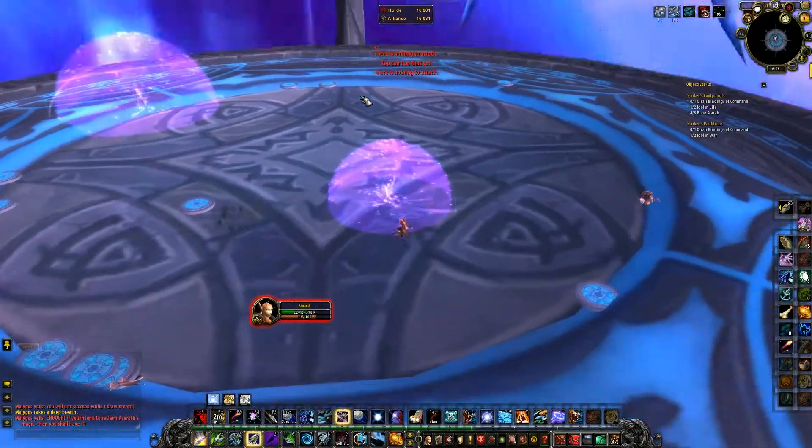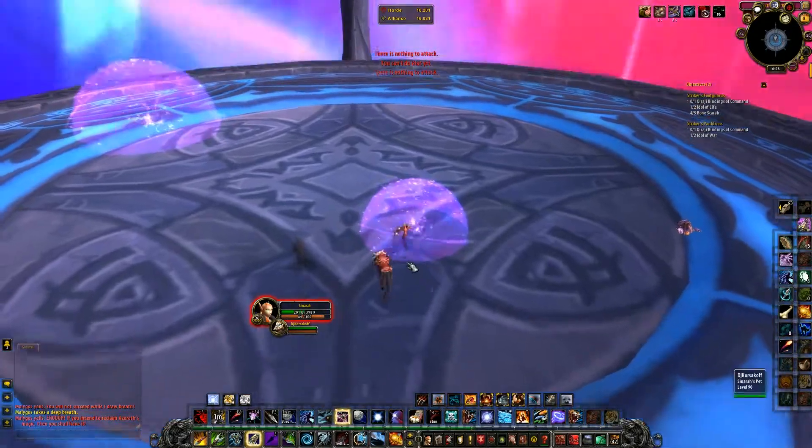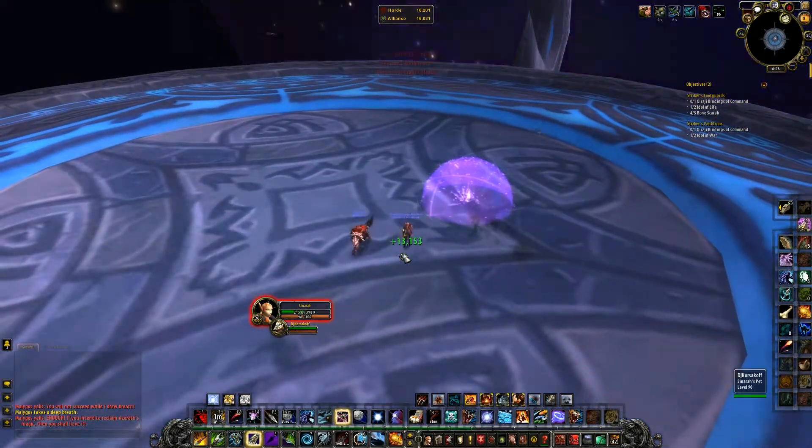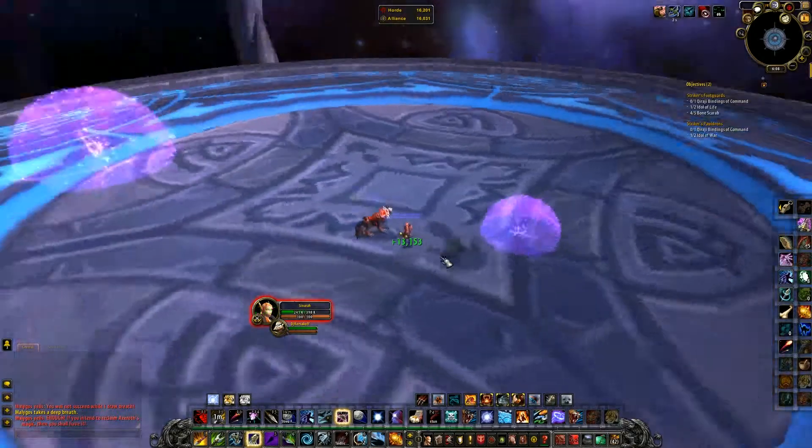When the last mob is dead, Phase 3 begins. You automatically dismount from the disc and mount up on a red drake.